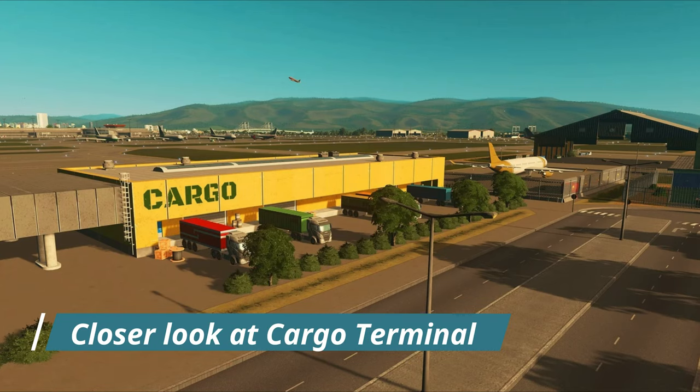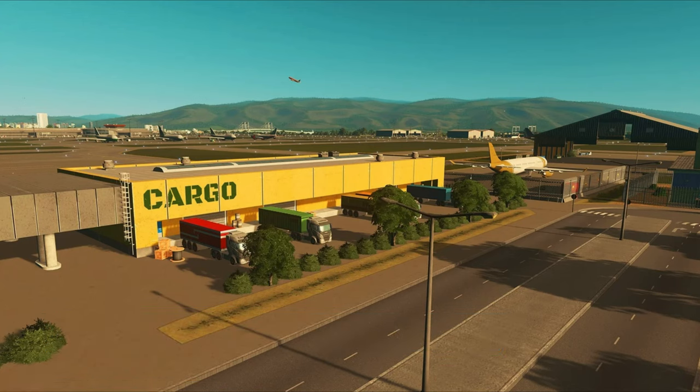For the next slide we see for the first time what the cargo terminal looks like. It definitely has a big upgrade from previous DLCs and you can see trucks at the terminal itself. We don't know yet if those trucks can leave and come in like the current cargo terminal, but that's what I see. Also, if you look at the top right there are hangars — we still don't know what those hangars do, and there's nothing inside them, so that remains a mystery.